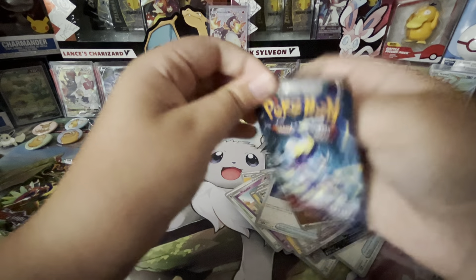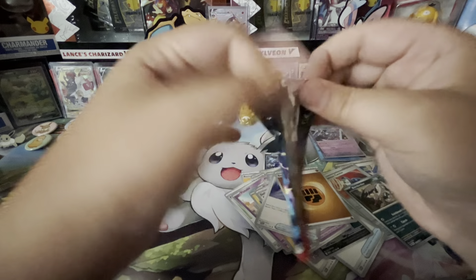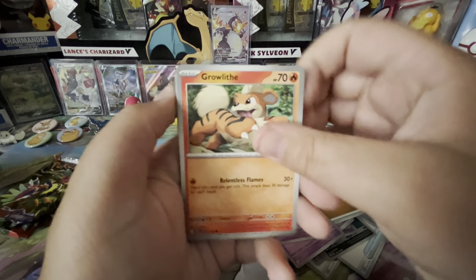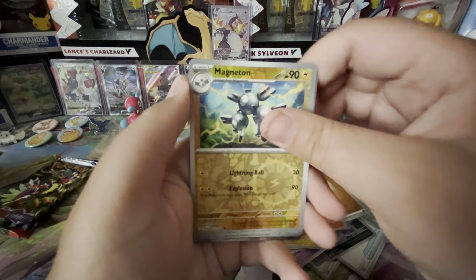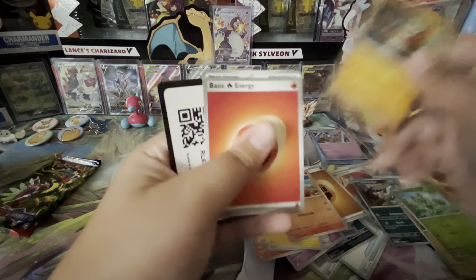Next pack. We got Flabebe, Toxil, Ralts, Growlithe, Fetility Band, Toxtricity, Crocler, Magneton Reverse, Sprigatito Reverse, and a Cloth Hollow.